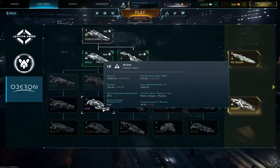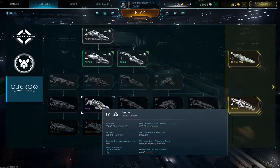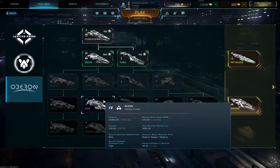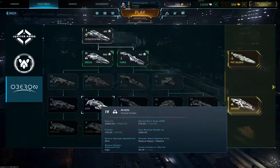Next up is the Aeon Tactical Cruiser, which is the all-around tactical cruiser that can both heal and damage — it has some of each perk. It has medium speed, medium maneuverability, and is about as fast as the average medium destroyer, so you can stick with your dreadnoughts easily with this one.